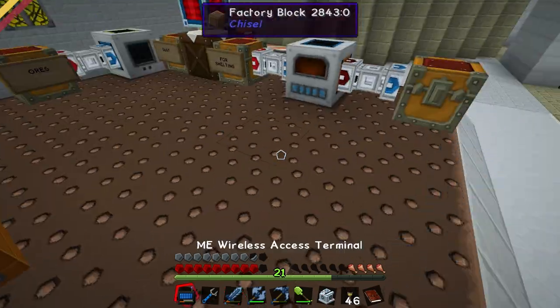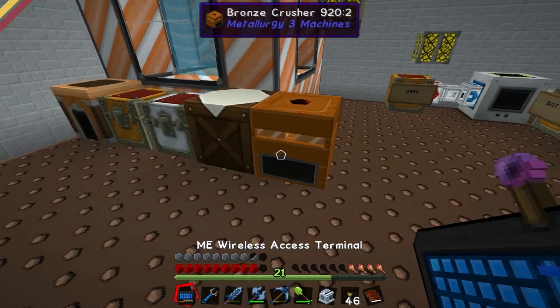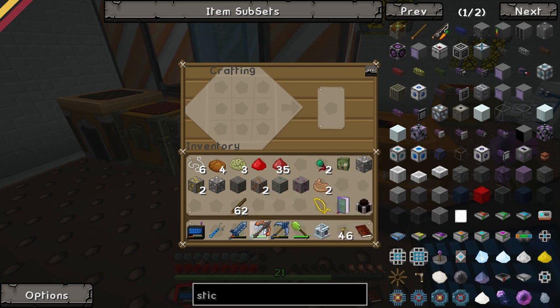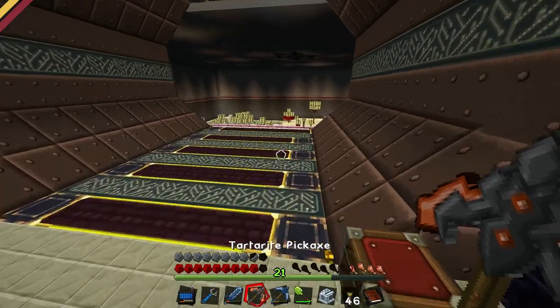I'm going to smelt that and then when I smelt that I'll have three tartarite ingots which I can make into a tartarite pickaxe which should be the highest mining level in the game. Maybe. Why did you ruin it by adding maybe? Maybe. I was like oh my god. It should be the highest level in the game. Oh, it looks badass, Simon. You're going to like this. Oh. This is like a birthday for you. It's like Christmas.